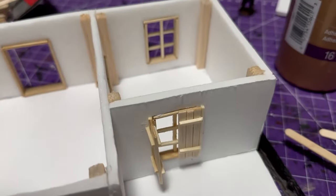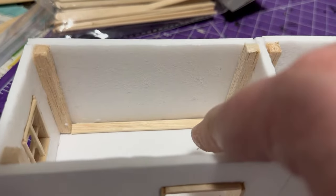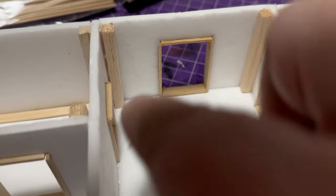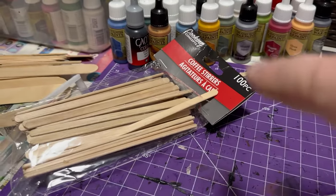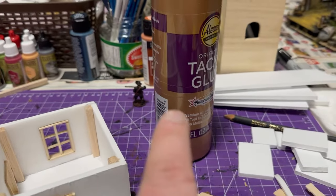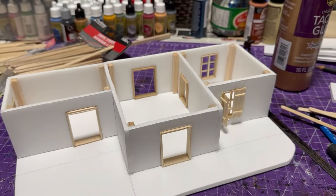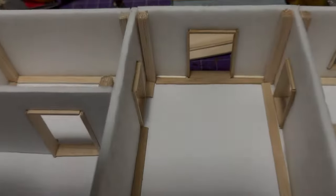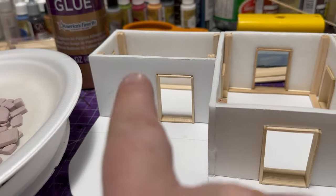After getting all the corner beams in, I moved to adding coffee stir sticks as trim around the base of the floors. It makes it easier to put the popsicle sticks in afterwards — the borders just make that simpler. After completing all the coffee stir stick trim, I moved on to addressing the bricks on the outside of the walls.